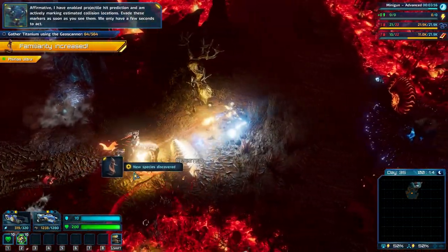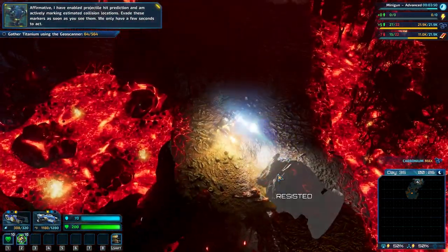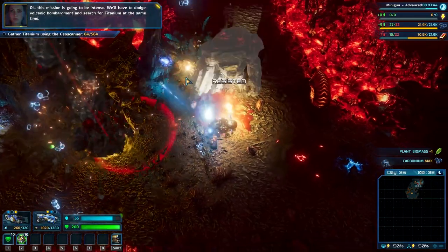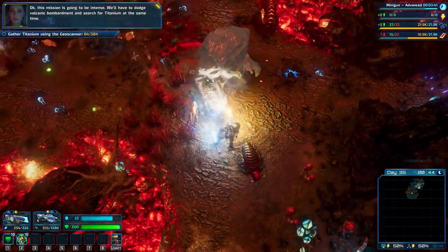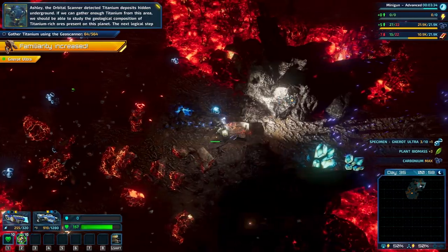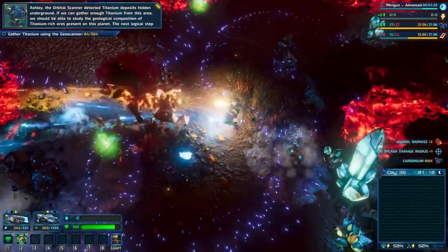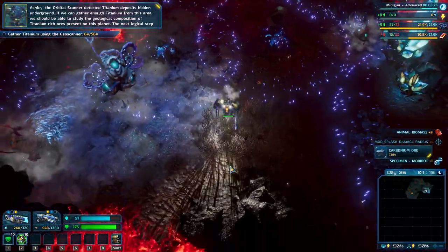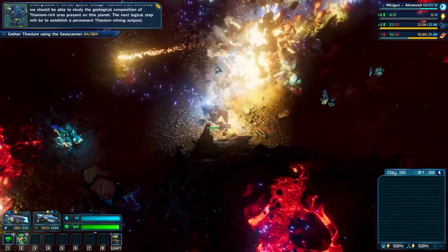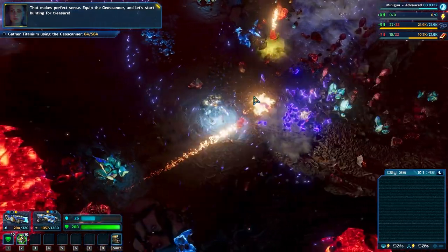I have enabled projectile hit prediction and am actively marking estimated collision locations - evade these markers as soon as you see them, we only have a few seconds to act. This mission is going to be intense - we'll have to dodge volcanic bombardment and search for titanium at the same time. The orbital scanner detected titanium deposits hidden underground. If we can gather enough titanium, we should be able to study the geological composition of titanium-rich ores on this planet, then establish a permanent titanium mining outpost.